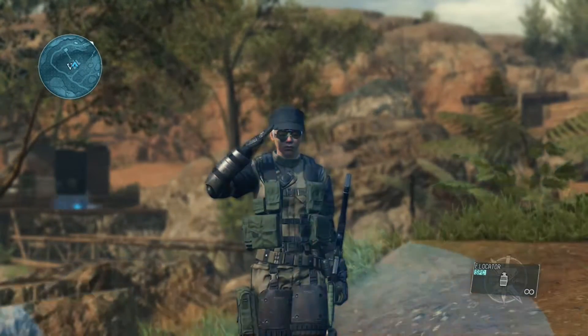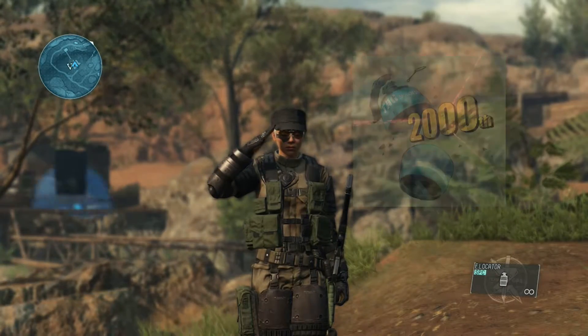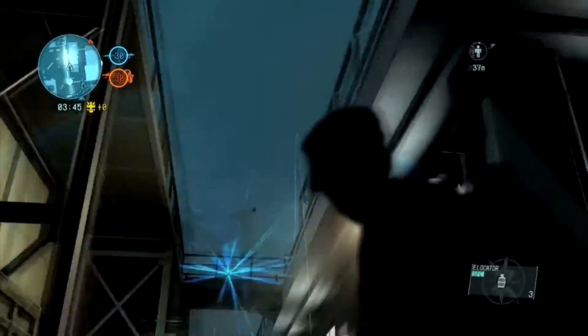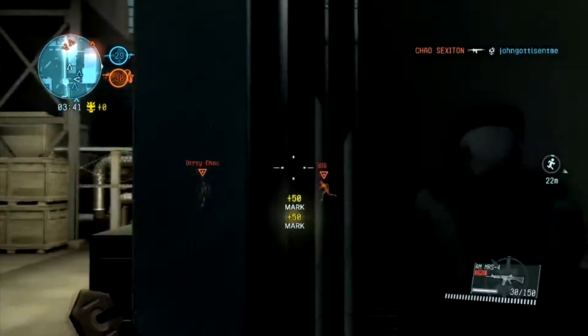Hey guys, this is ManaJazz here with another quick tips video focusing on the support weapon, the E-Locator. The E-Locator is a special support grenade that generates a pulse in a radius after opening up. Once an enemy player moves within the radius, they become marked on your screen and a point value of 50 is added to your score.